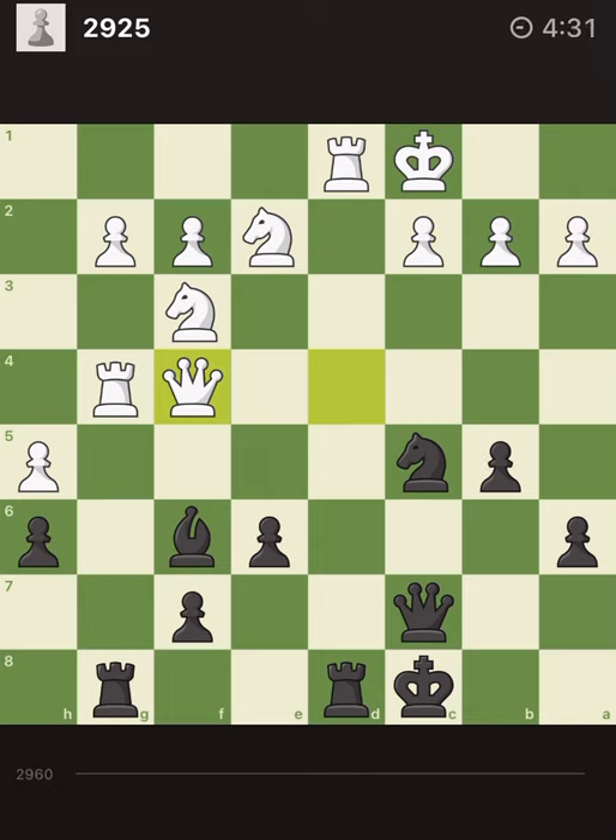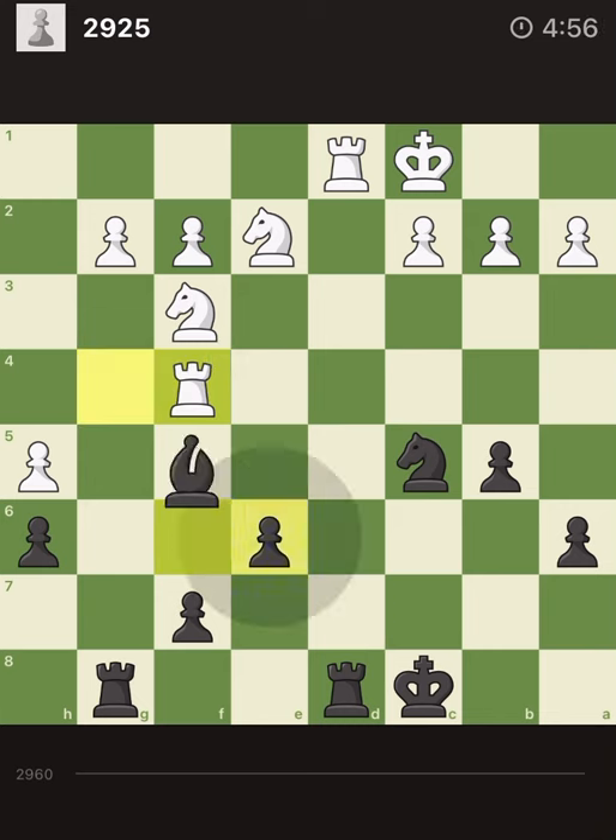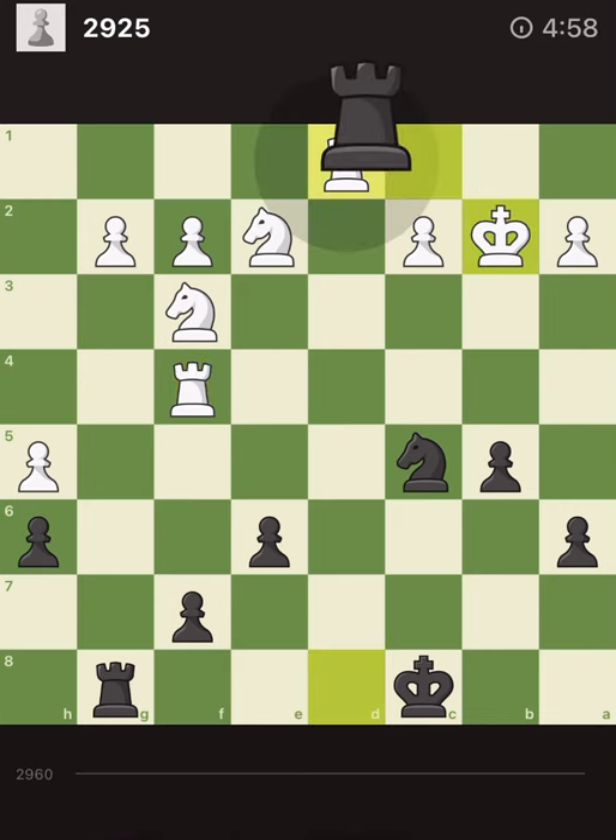Another idea I see is to first capture the queen with check — he has to grab it with the rook, otherwise if he captures with the knight then we win his rook. So he grabs with the rook, and then we deflect that g rook, so we have the opportunity to play bishop b2. Yes, let's do it! Good one — what a deflection!